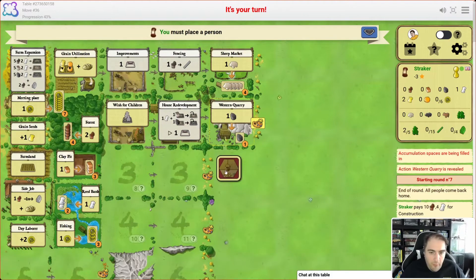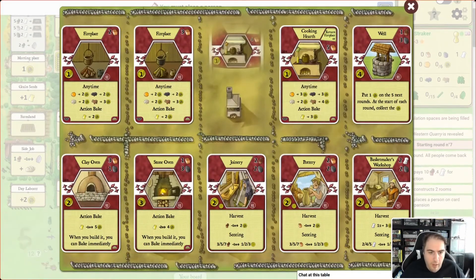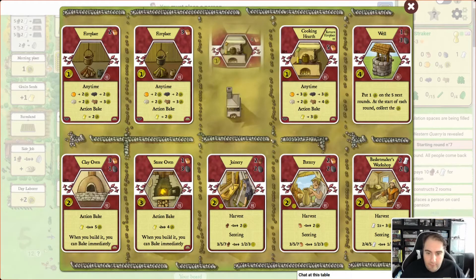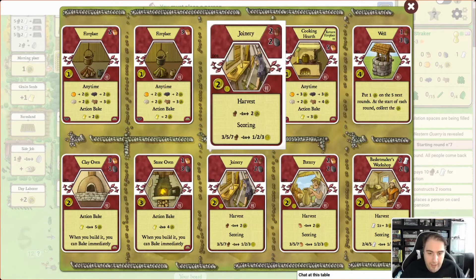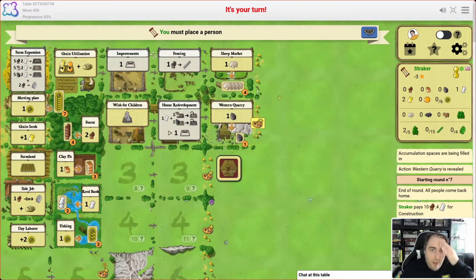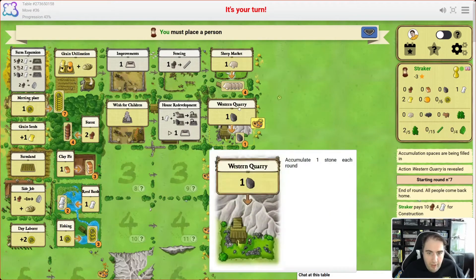We've opened up a quarry now — that's useful for building some of the later items like the pottery and basket makers, which we'll probably want because they're nice end-game scoring things. There's also the joinery, which converts wood into victory points at the end of the game, but wood is a precious commodity especially in the solo game because eventually we want to build some fencing to keep all our cattle in.